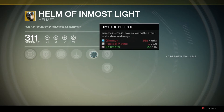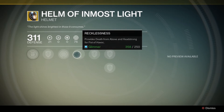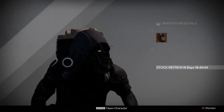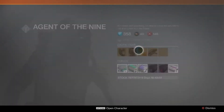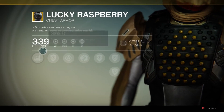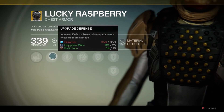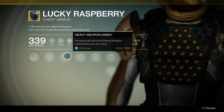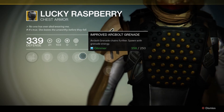I think that helmet is for the Warlock — I could be wrong. Now this is the chest armor for the Hunter, and I just bought this today so you can get an idea of the perk bar and what to expect if you plan on saving your coins and Motes of Light to buy anything.